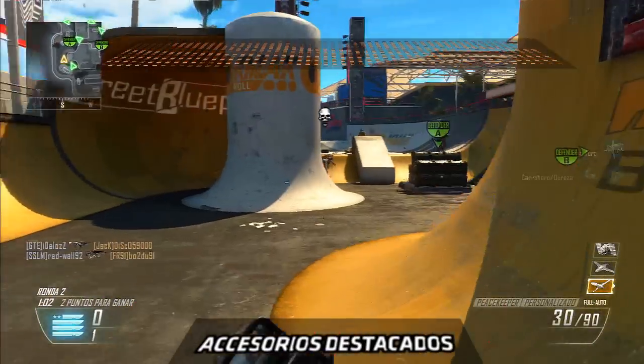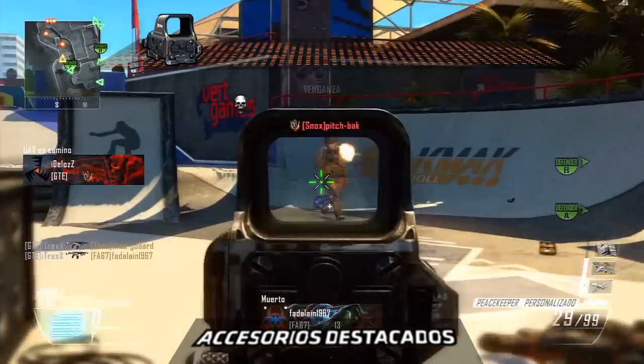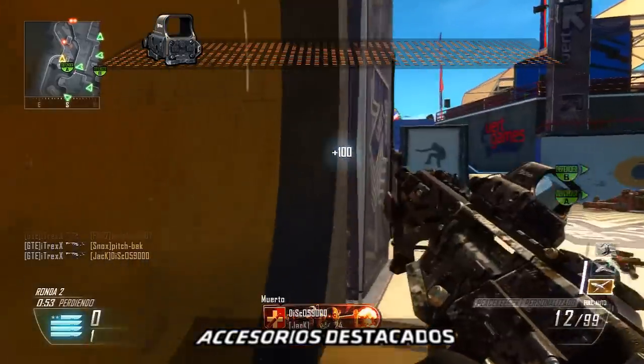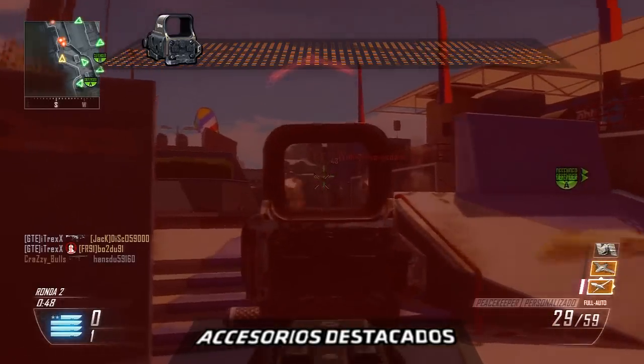Dentro de la categoría de los accesorios hay que destacar 6. Una mirilla funciona realmente bien en este arma. La mira de punto rojo ofrece una visión mucho más clara que la vasta mira metálica, y nos ayudará a mantener la mira en el objetivo a la distancia que esté, aunque sea un simple subfusil.